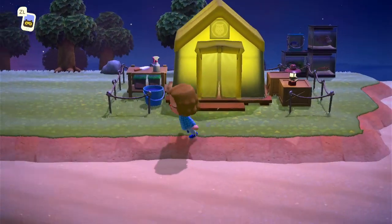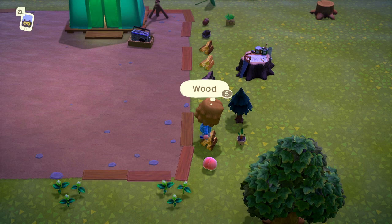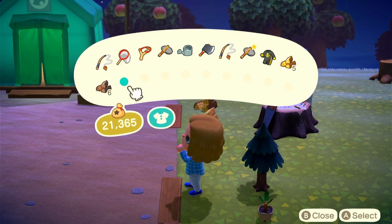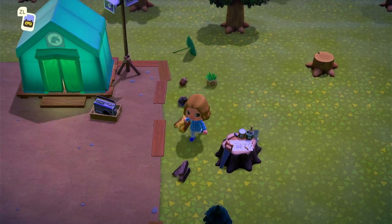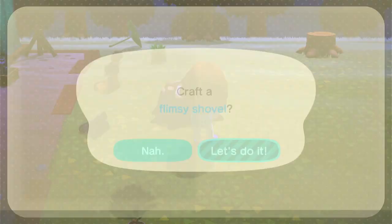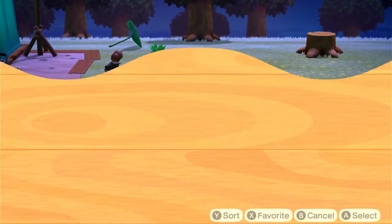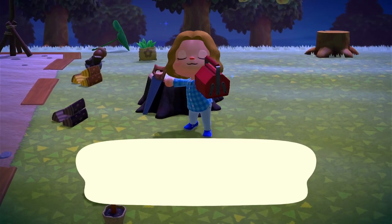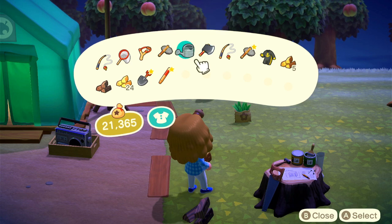We need four more donations for Blathers, but first we've got to go make a shovel and a vaulting pole. Let's grab some spare wood — hardwood, that's what we need for the shovel. I think I need softwood for the vaulting pole. We'll just make a flimsy shovel for now. Make a flimsy shovel, craft, and then let's keep crafting. We want to make a vaulting pole.